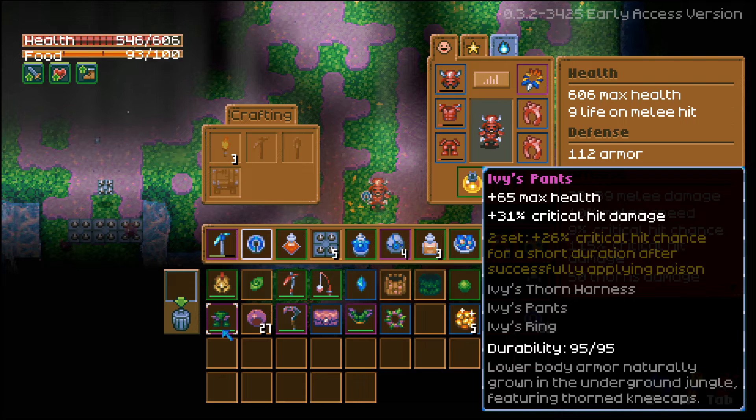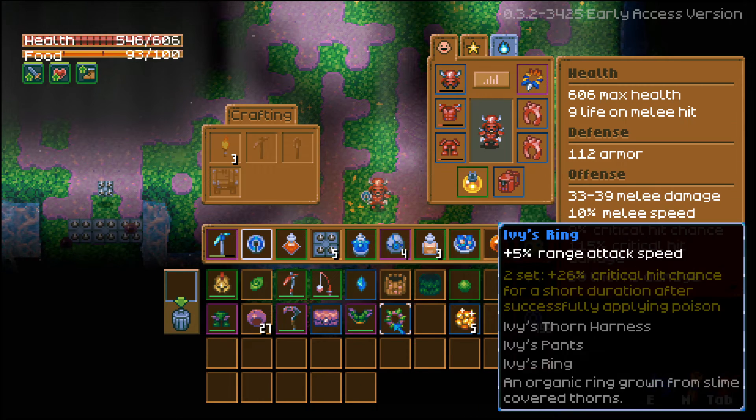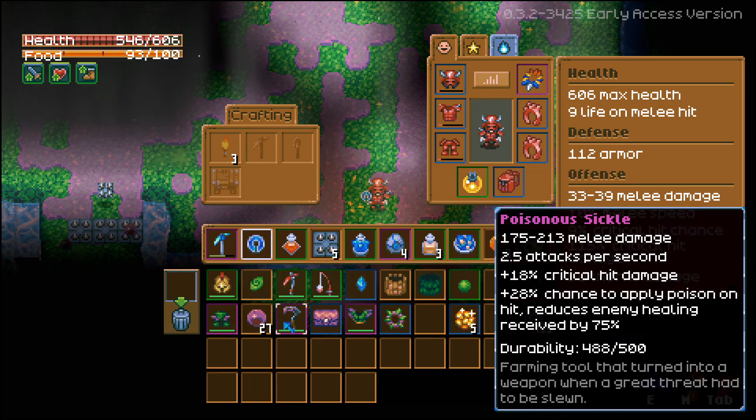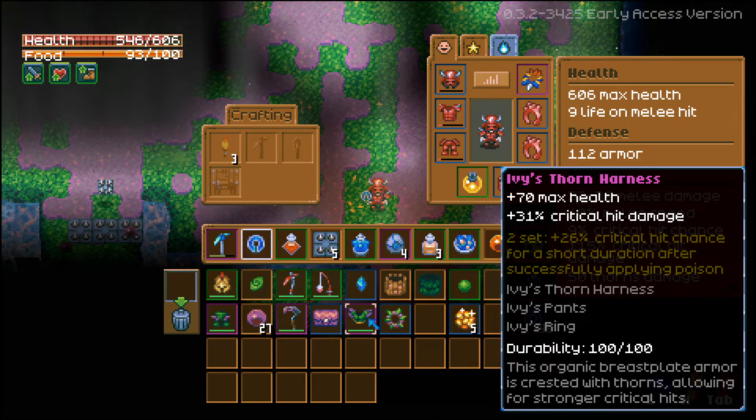Ivy's Pants give you +65 max health and +31 critical hit damage, and it's part of a set. If I combine this with the ring or the chest, it gives an additional 26 critical hit chance after applying poison. You apply poison by using the Poisonous Sickle, which has a 28% chance to apply poison on hit.